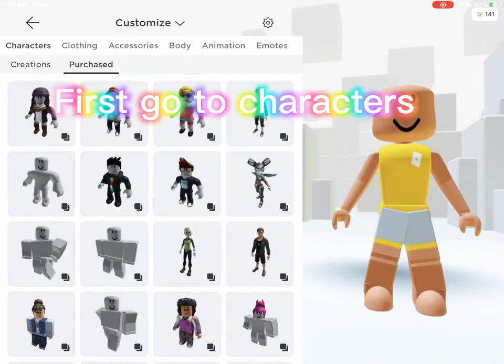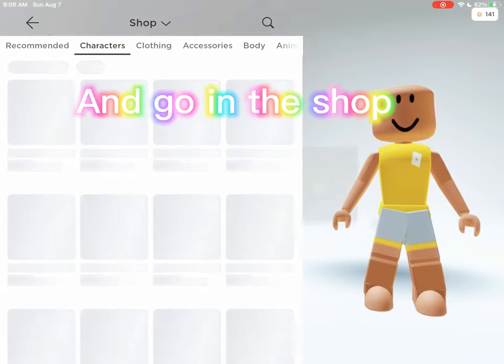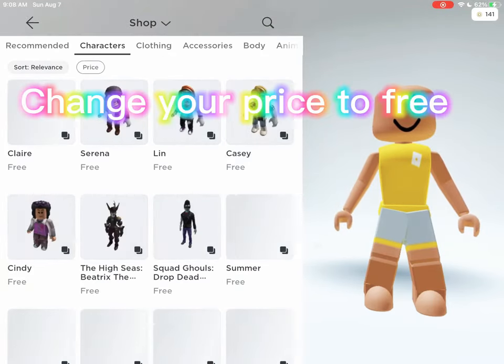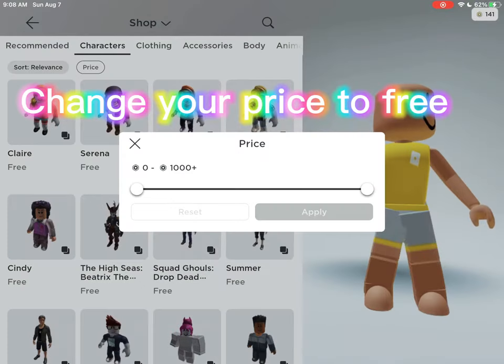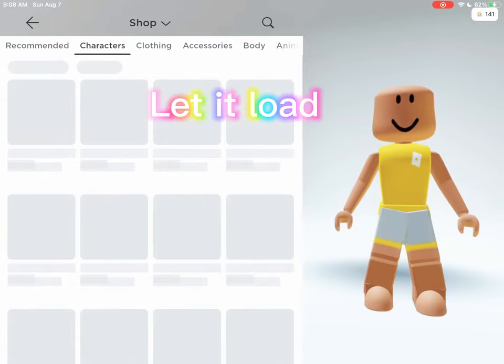First go to characters and go in the shop. Change your price to free. Let it load.